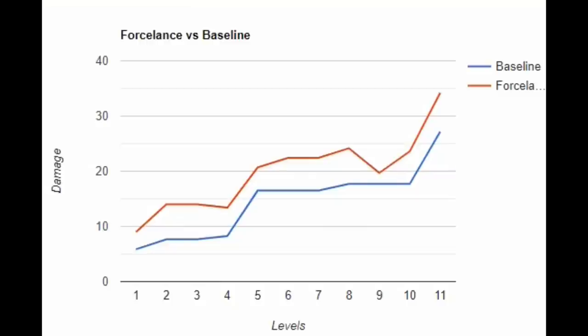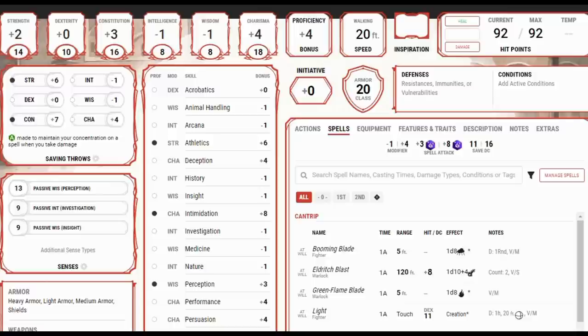Looking at the damage, it increases and the gap between Force Lance and the baseline grows again. At level 11 — not using Hex, not using any damage-boosting spell, not using Action Surge for extra attacks — the damage is still well above the baseline. Defensively this character is really picking up too. Assuming we've had a chance to get plate mail by level 11, we should expect a base armor class of 20 with no magic items; with the Shield spell we can get that to 25, and potentially higher with magic items.